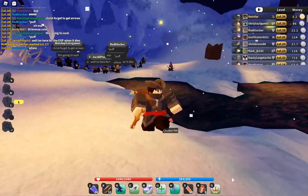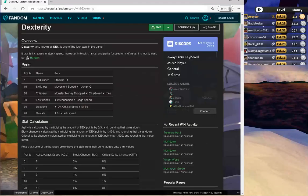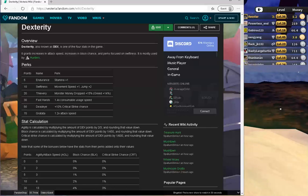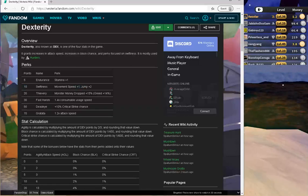Let's go to the wiki for reference. Over here on the wiki: 5 stamina — you can look at that for yourself. 10 stat gives 1 movement speed and 2 jungle. At 20 you get monster drop, money drop — basically 14% greed, like I was talking about.